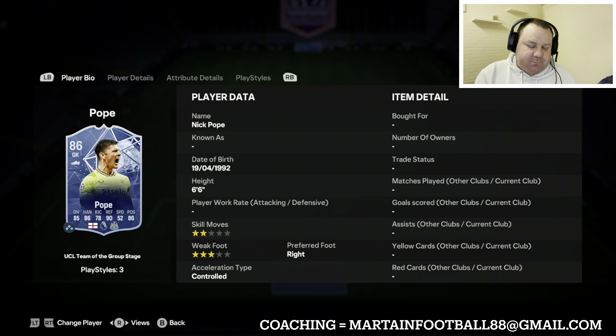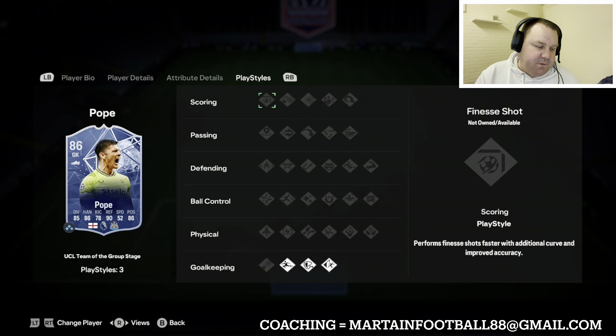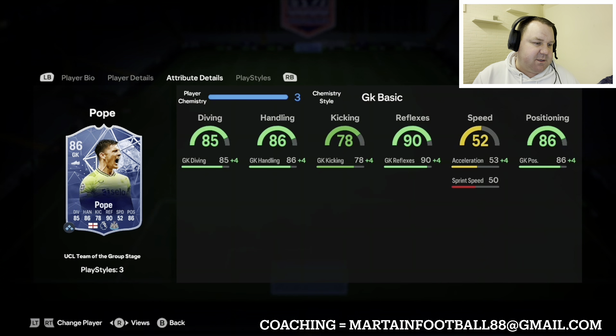For starters in goal, you need a decent goalkeeper. Some people say it doesn't matter - for me it does. Here we've got the UCL group stage Nick Pope. He's six foot six, 17,000 coins, and he's got three out of the four goalkeeping play styles. Very good start to the team.